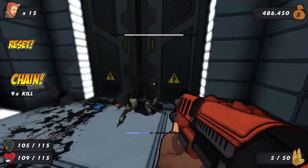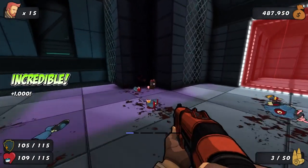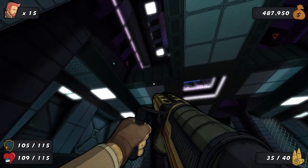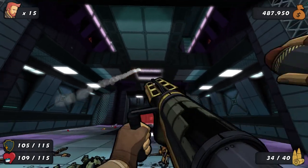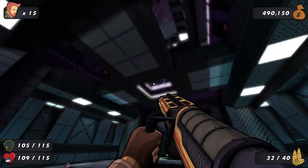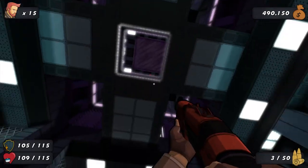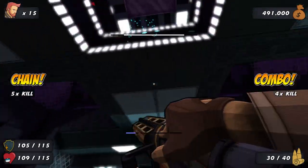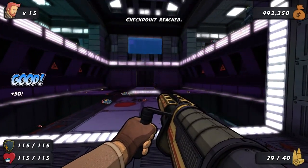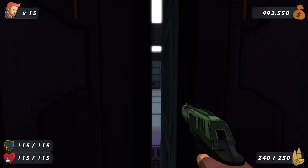It seems like a bit of a design flaw that the spiders cannot open these doors — or is that just enemies in general? How do they get into these places anyway? Let's not go there. I can't hit him. I'll just head up the standard way. I'm reluctant to use my rocket jumping until I'm sure that there's no other way of progression.